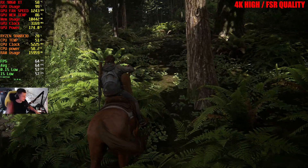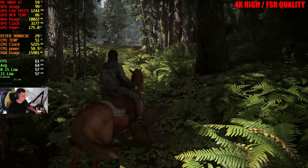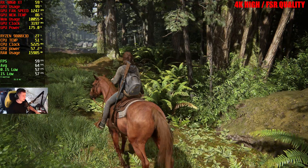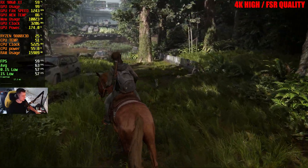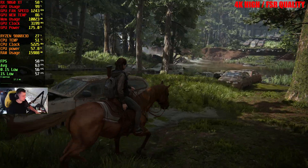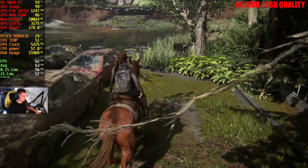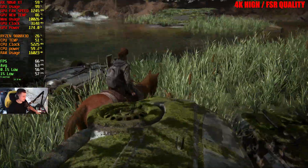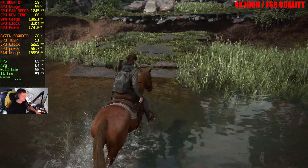Here we're getting around 65 FPS. When we get to that intense area, we should drop a bit. We're using 10 gigabytes of VRAM here, which is not too bad for 4K high settings. Power draw is at 175 watts, and 16 gigabytes of system RAM is getting used. This is the area I was talking about, and surprisingly it's not dropping — it's running fairly well.